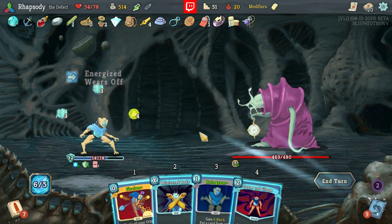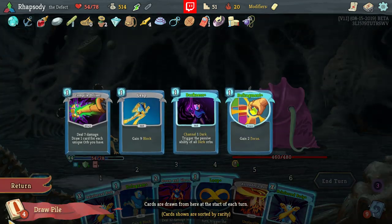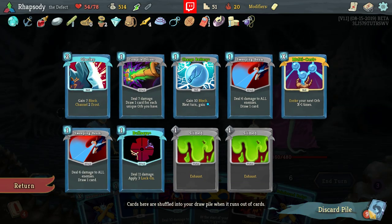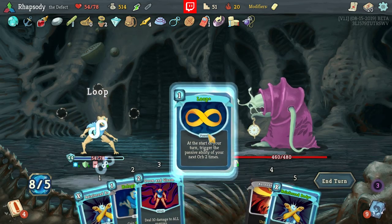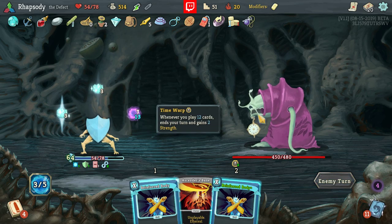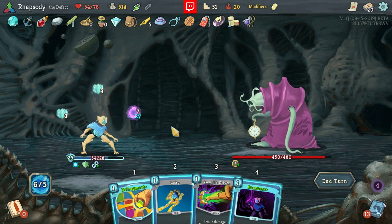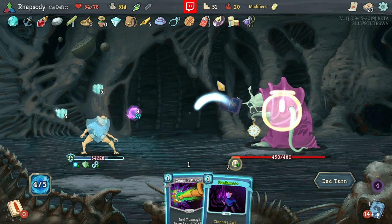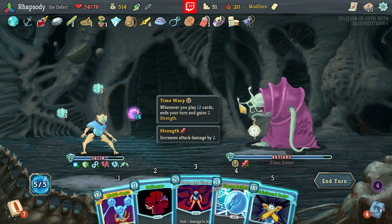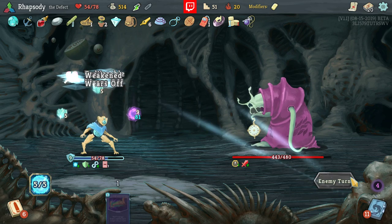I can't believe I still haven't gotten Darkness by the way — just really really annoyed about it. How much draw is there left? Not much. I'm going to Loop, Doom and Gloom, Hologram back the Glacier, play that, and play nothing else this turn because I need to be able to play three cards next turn. We got past two slimes there — beautiful. All works out in the end. Definitely double up Reinforced Body. So the only time I remember to play around Echo Form is when I don't have Echo Form? Good work, Ryan. Absolute moron.